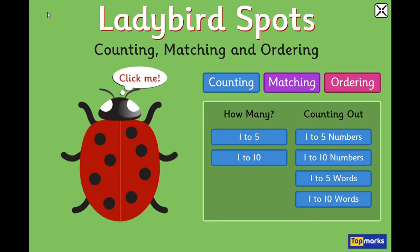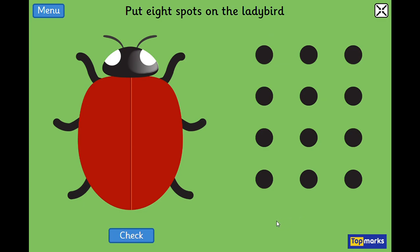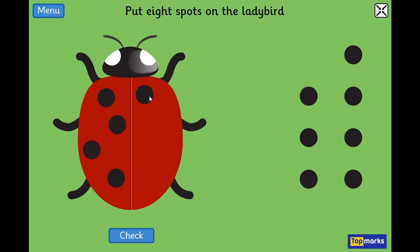Back to the menu. This time let's look at the words version. Now it tells us to put eight spots on the ladybird. We've got lots of spots to pick, so we click on a spot and then it will move around for us — we pull it across and let it go. One, two, three, four, five. Is that enough yet? No, we want to do eight — we've got five done.